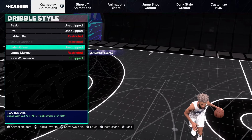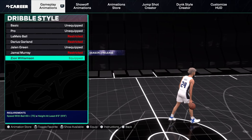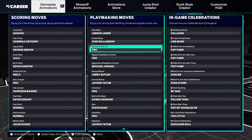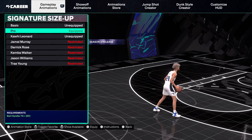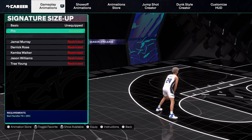See, it all goes together. You hit the Zion Williamson speedboost right there. Signature size-up Pro is the best one by far — there's really nothing else to say. Kawhi is decent as well, Kawhi is pretty good, but Pro gets a better speedboost.